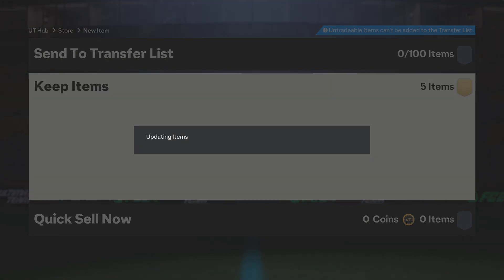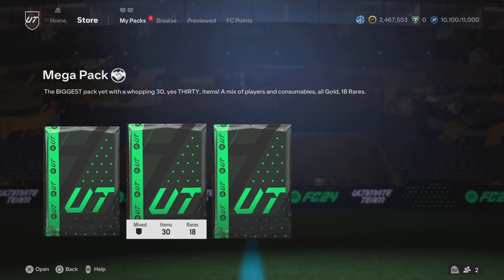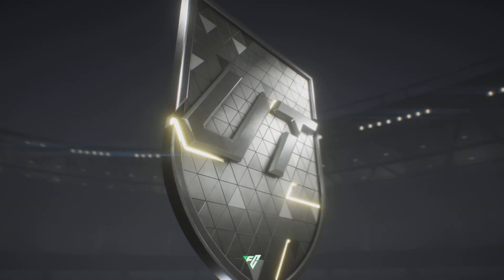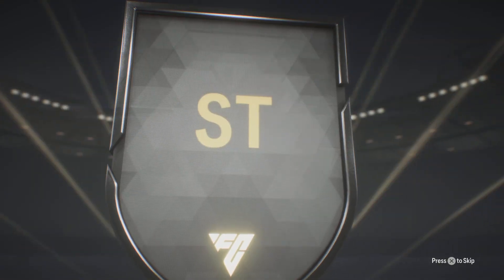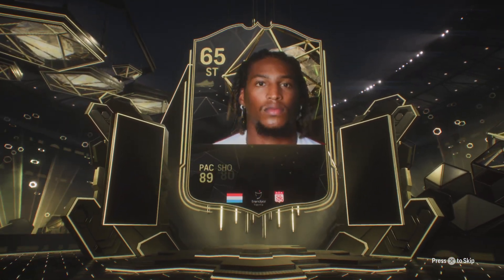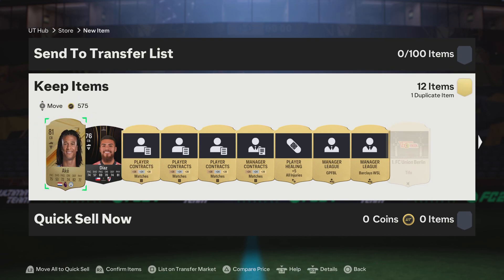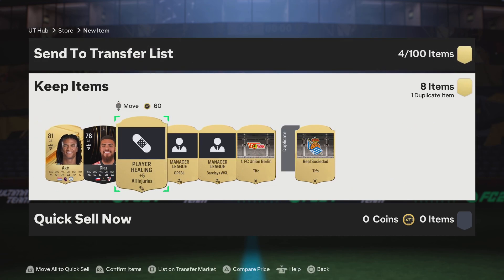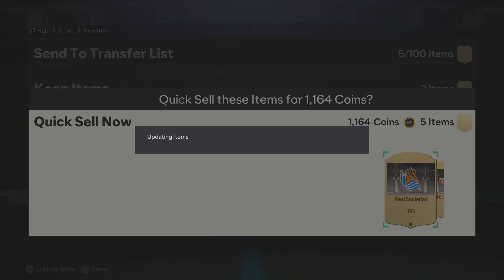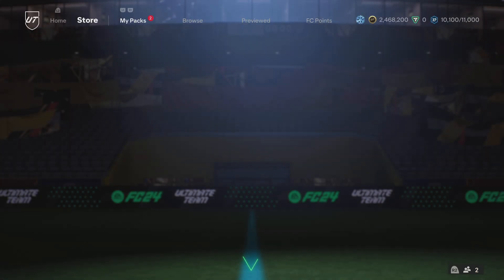Another pack - doesn't look too good. Maybe Koulibaly - it is Koulibaly. I accept fodder, I need it. It's going to help me completing some of the SBCs that I'm doing. This looks like a rare - I think it's a team of the week, I could be wrong. I can't tell sometimes if it's a team of the week or if it's one of those special cards. I'm just confused with the animations and the colors. A team of the week is like 30 something thousand coins, which is nice.